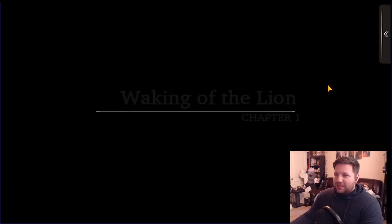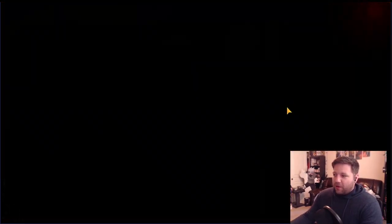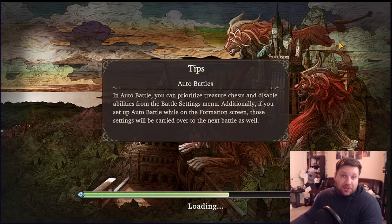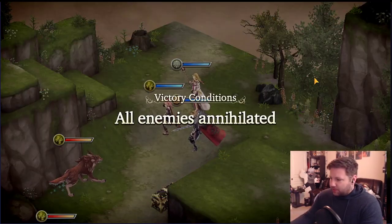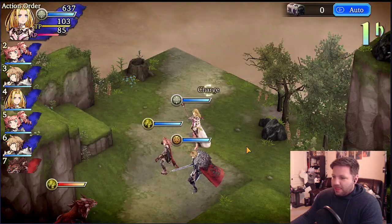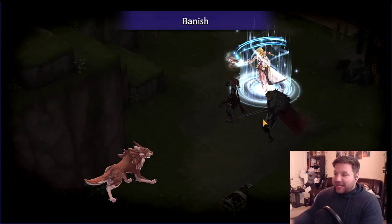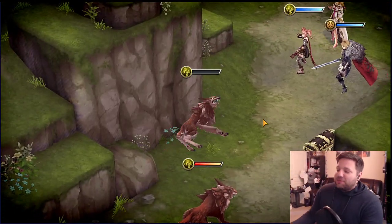If you get two URs — Ayaka and Gilgamesh — and you don't want to re-roll anymore, go for it. But you might be struggling in the beginning or late game with Gilgamesh just because you can't level them up like you could another five-star base character. The fight's pretty fast right here.